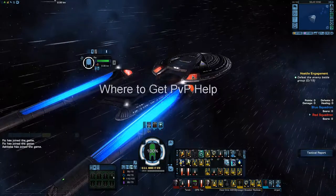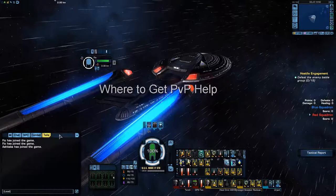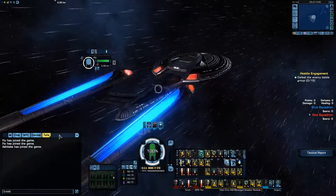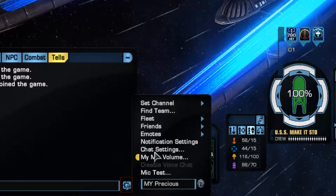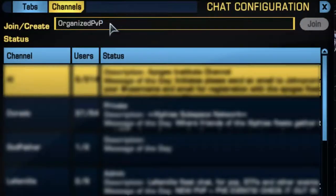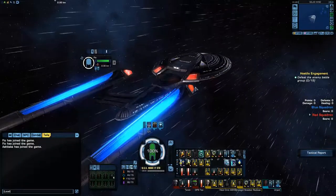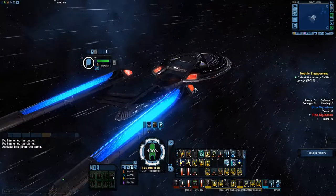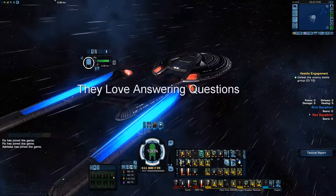To wrap up this episode, let's look at where you can get help with PvP. First, the Organized PvP channel — go to Chat Settings, then Channels, type 'organized pvp', and hit Join. This channel is where a lot of PvP players in the game hang out, so if you have questions, ask there.